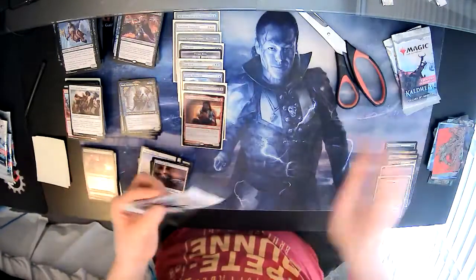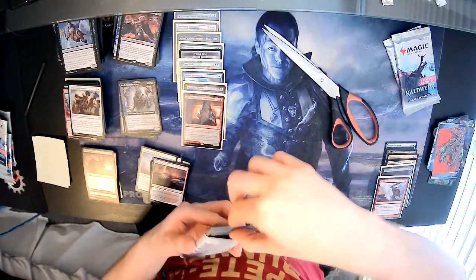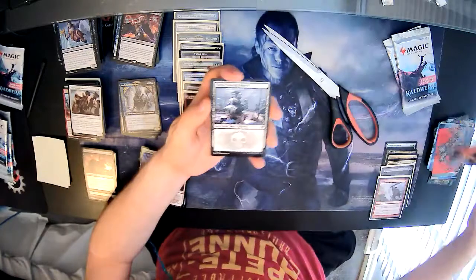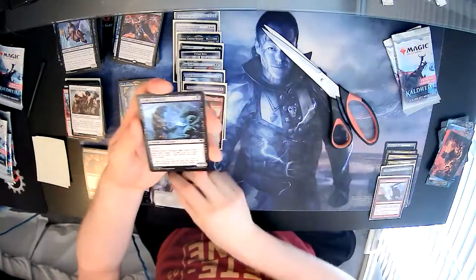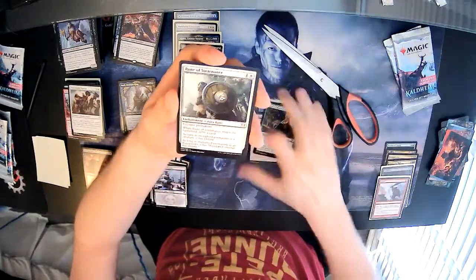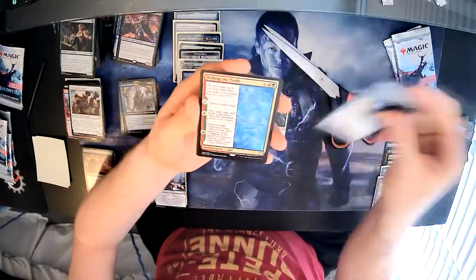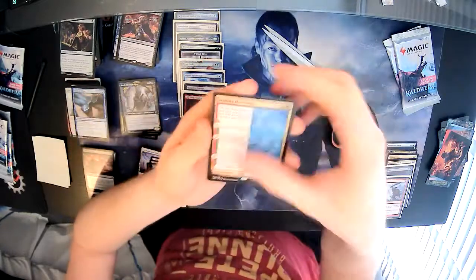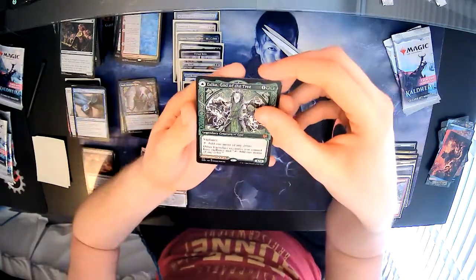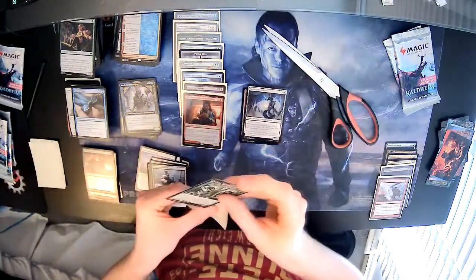Three packs left. I'd love to pull a Vorinclex. Treasure token. Tibalt's Trickery, Snow-Covered Swamp, Koma's Faithful, Demonic Gifts, Master Vandal, Duskwielder, Jaspera Sentinel. Uncommons: Rune of Sustenance, Rune of Flight, Waking the Trolls. Then a rare — and another alternate art Esika God of the Tree! Pulled another one — she's getting sleeved, she's expensive right now. Also Hellstorm Valkyrie — I think that's another set booster exclusive — and a foil Tormentor's Helm.